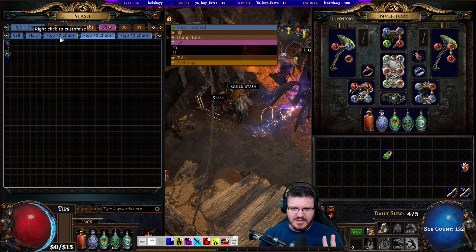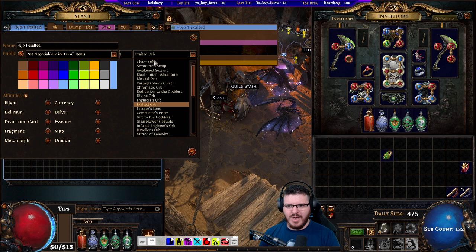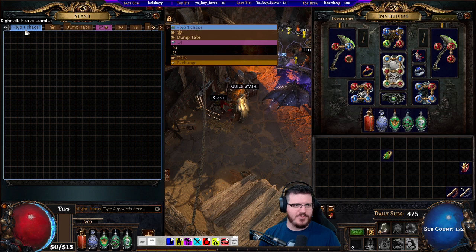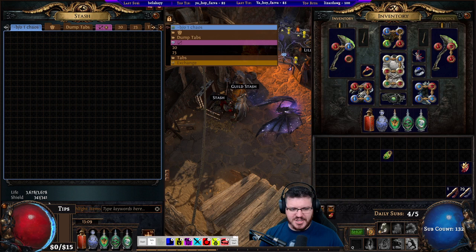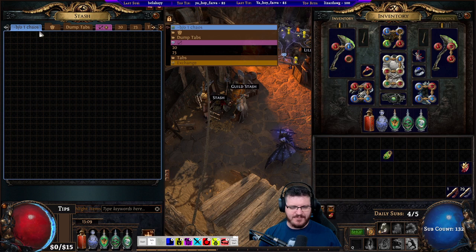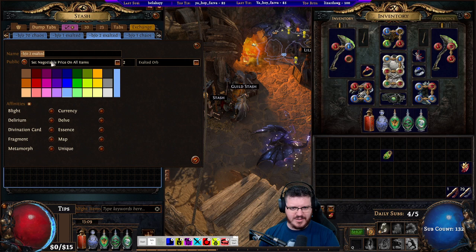You're skipping the entire pricing system and selling a lot of things. If you've never done this before and you're always broke, you will make significantly more money doing this. Now, if you don't use the chaos recipe for the first few days, how do you start the rotating dump tabs? I tend to make a one chaos tab right at the beginning. I've done it this way up until this league because this tool didn't exist before. I start with a 1c tab and just start dumping stuff in from act one.